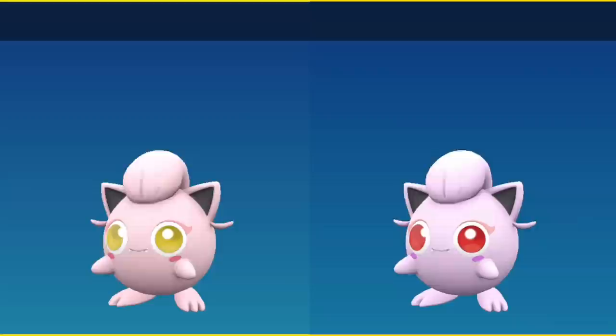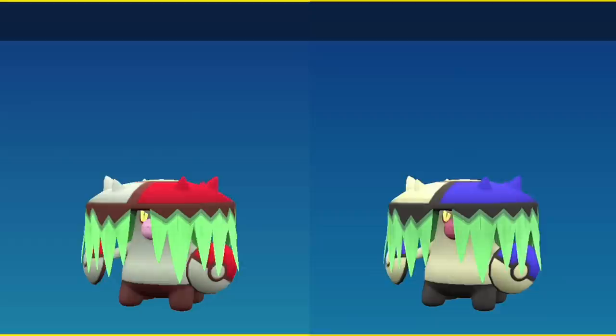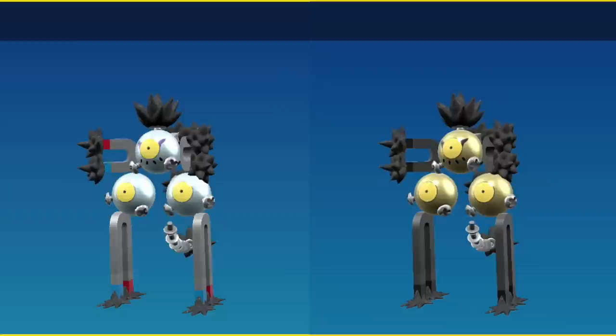Now getting on to our paradox Pokémon of the past. Great Tusk's shiny is shown here. Scream Tail is a completely different color — its eyes become red instead of yellow and the back of its body becomes purple instead of red, very easy to see from the front or the back. Brute Bonnet, instead of being Poké Ball colored, is blue and red.